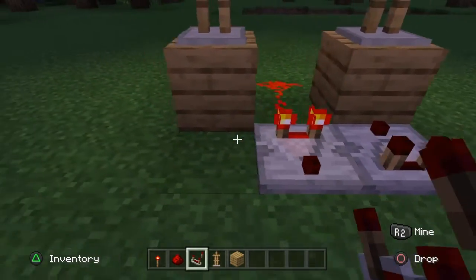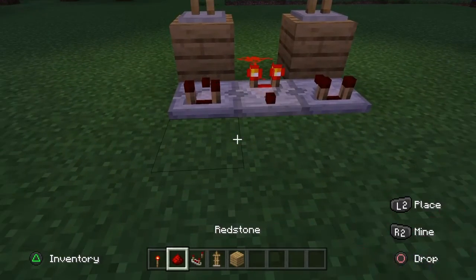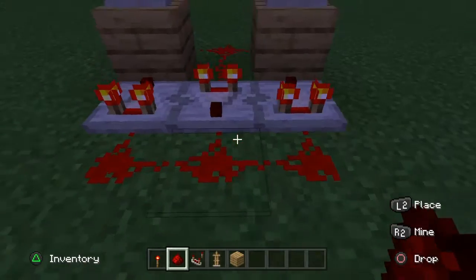Then do the exact same thing but in the opposite direction behind the blocks and mannequins. Then you want to grab the redstone and place it like this.